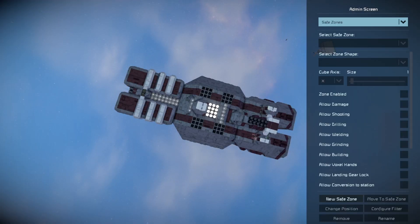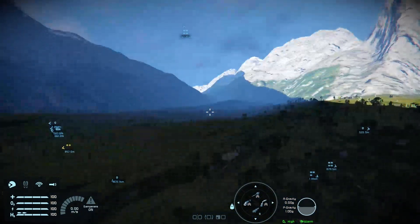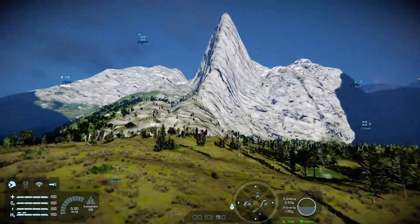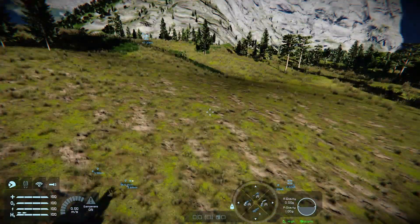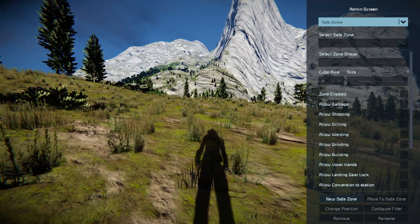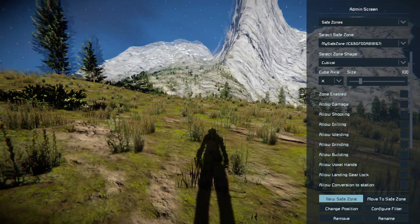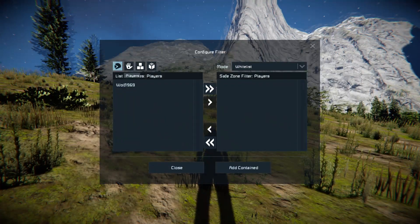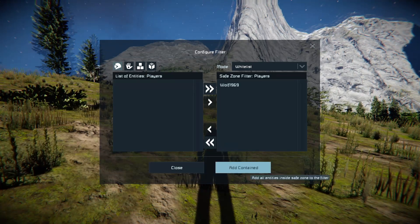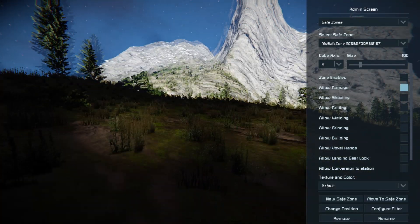Then there are Safe Zones. Normally safe zones must be created using an actual safe zone block, but with the admin menu you can literally go to New Safe Zone. You should configure the filter first — otherwise you'll get kicked out — and add yourself to the whitelist, then enable the zone.